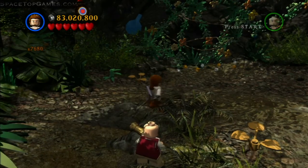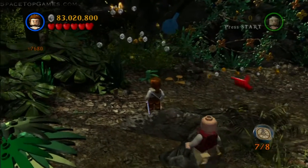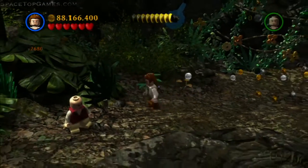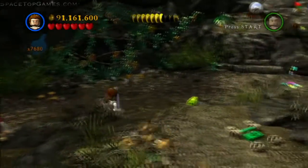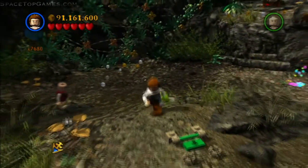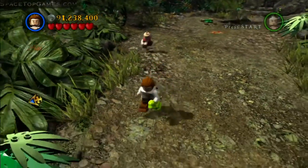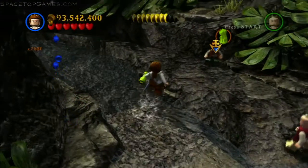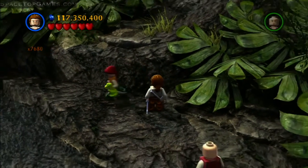This is a LEGO Pirates of the Caribbean minikit walkthrough for the Fountain of Youth level in the On Stranger Tides movie. The first minikit is in the first circular area — use someone with projectiles to shoot down the target, then pick up the dinosaur that falls to the right. Bring it back to the beginning of the level and give it to the guy, who will send a minikit down the stream once he runs up it with his brand new kitty toy.